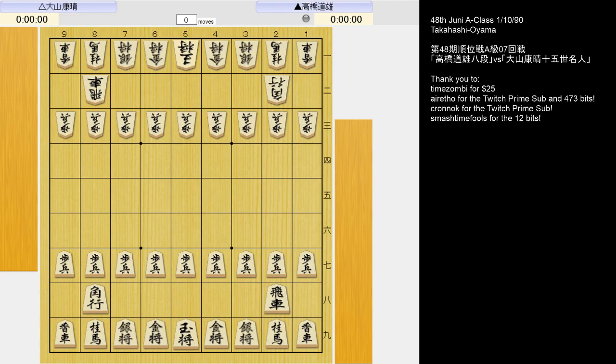Hello everyone. Today we're going to be looking at a game played between Takahashi Michio and Oyama Yasuharu, played in the 48th Juni A-Class Tournament on January 10th, 1990.